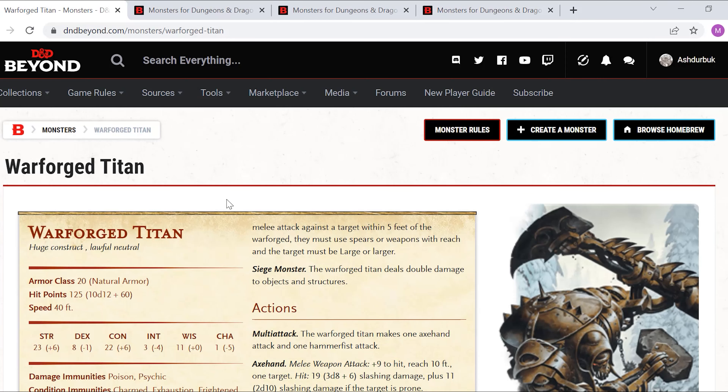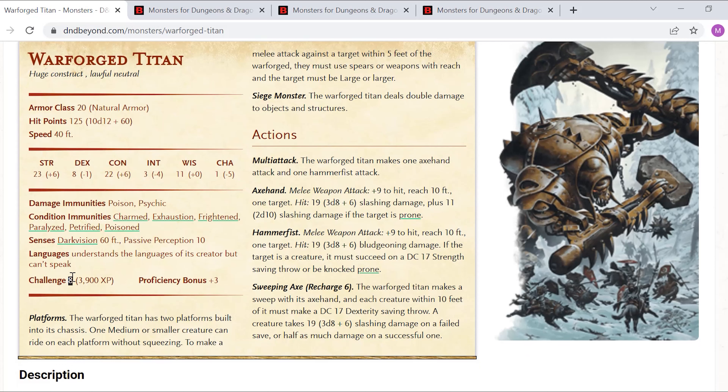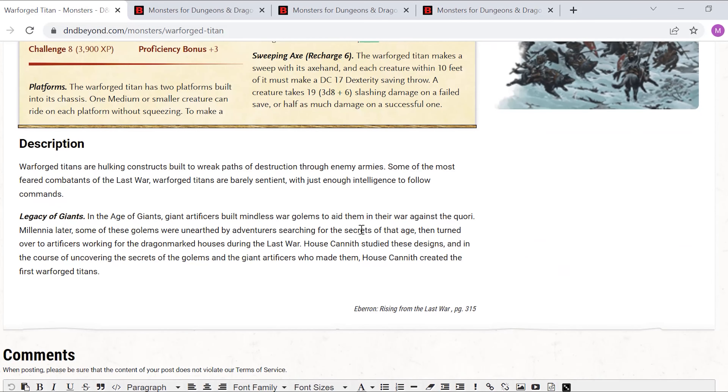The Warforged Titan — a huge construct, lawful neutral. What we are going to take from this description is not usually the stat block. The challenge rating is eight, which gives us an idea of what kind of players we want to send against our challenges. The description reads: a hulking construct built to reap paths of destruction through enemy armies — some of the most feared combatants of the last war, barely sentient with just enough intelligence to follow commands. This is a killing machine and nothing more, it seems.